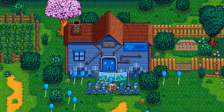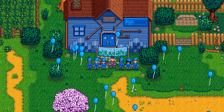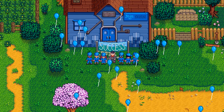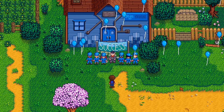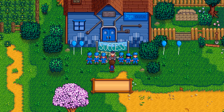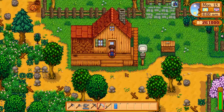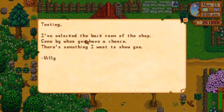Now after you complete the buyout and you get your free soda machine and that cutscene runs, you are basically at the same point as completing your community center as far as unlocking the island goes. So without doing anything else, within a day or two you will get a letter in the mail from Willy. I got one the very next day saying he's got something to show me down in his back room.